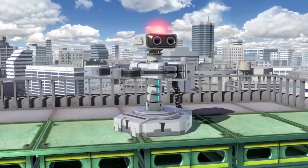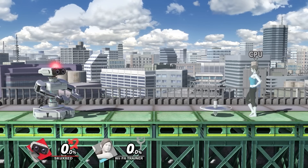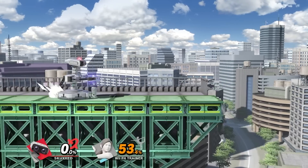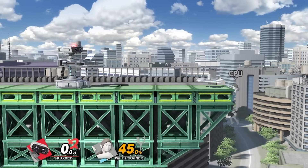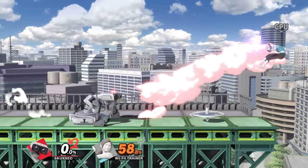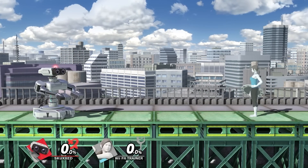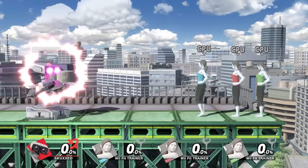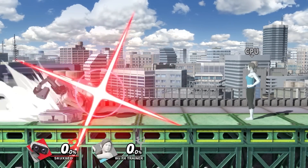R.O.B. is a zoner, with the capacity to anti-zone, thanks to Gyro providing a projectile that doubles as a wall, protecting him from enemy projectiles and letting R.O.B. shut down parts of the stage, making it a very dangerous ledge-hazard workaround. You can even recharge it again after picking it up. Just make sure you're the one that's picking it up. Robo-Beam complements Gyro by providing a strong zoning tool that penetrates anything in its path, and can be angled to catch enemies off guard.